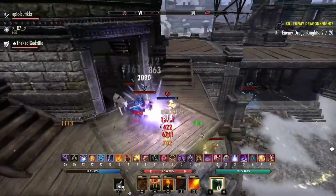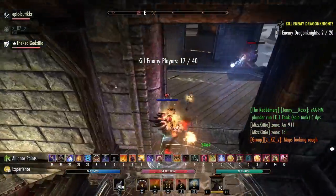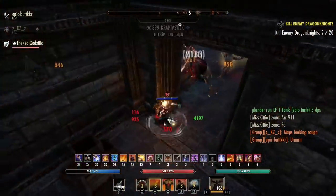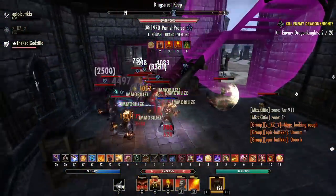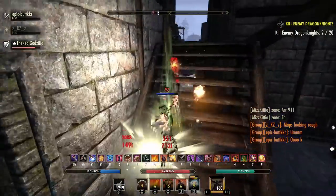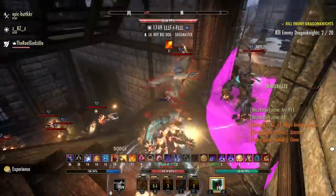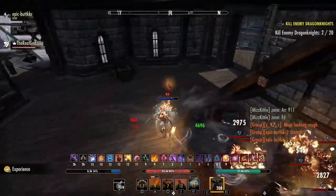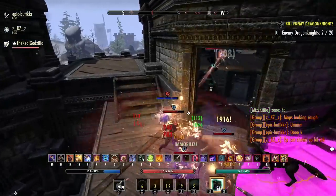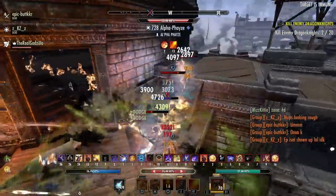You can really use this set on any class that has access to off balance, but I think those three classes benefit the most. Nightblades have Surprise Attack and Concealed Weapon which procs off balance, Templars have Toppling Charge, and Dragonknights have a stun like Fossilize into a Whip that will proc off balance. You also have other ways to proc it with a Lightning Staff with Elemental Blockade, or with skills like Dizzy Swing. Overall, this set has a lot of potential mainly because it gives a unique penetration bonus — not like Major Breach or Minor Breach — it gives you flat 5,312 penetration. It's not the best set, but it has a lot of potential, especially for a crafted set to help out newer players.